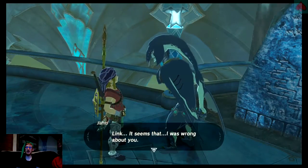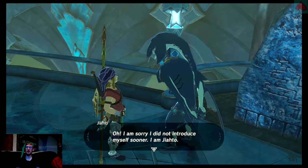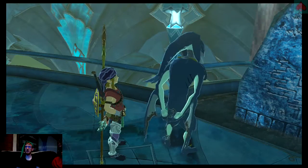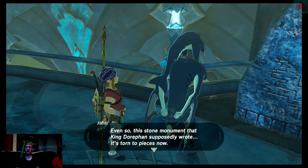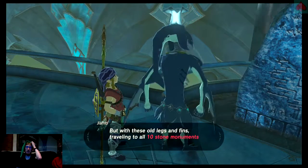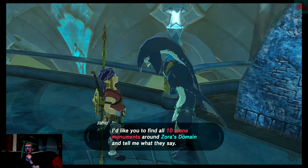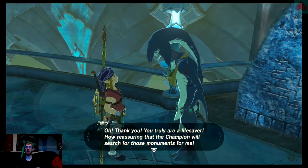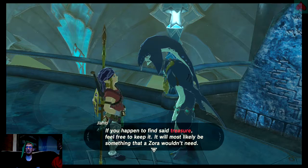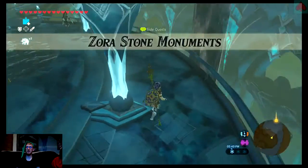Jato: 'Link, it seems I was wrong about you. Seeing Divine Beast Vah Ruta — even though we lost Lady Mifa, she can still help fight against Calamity Ganon. I am Jato, a historian who studies Zora history and preserves it for future generations. This stone monument that King Dorofin supposedly wrote is torn to pieces. Most likely the ten stone monuments outside the Domain are in the same condition. I'm thinking about collecting the contents of all the stone monuments into a book, but with these old legs, it would take a great deal of time. Find all ten stone monuments and tell me what they say.' Another side quest.